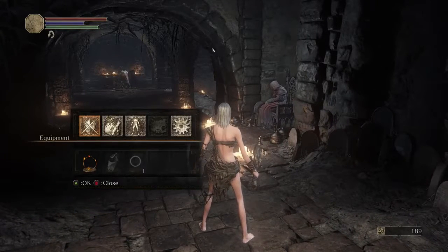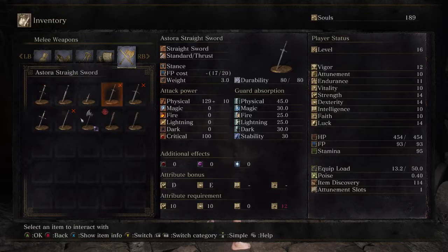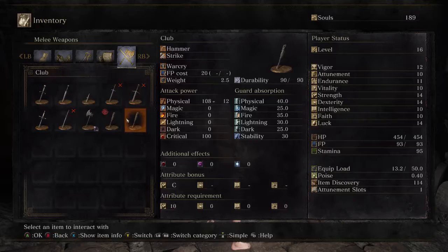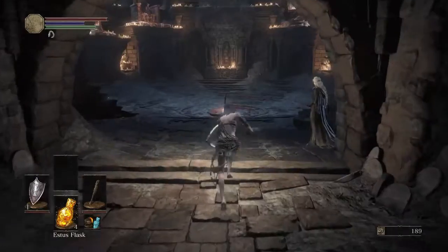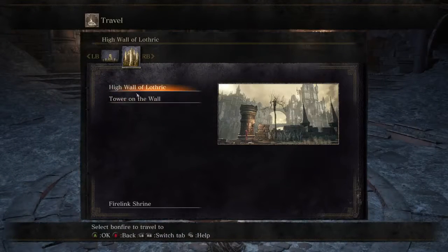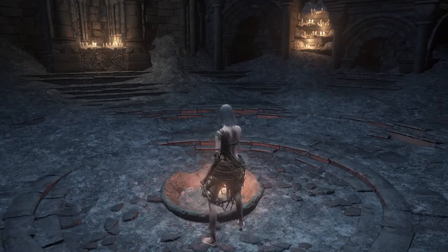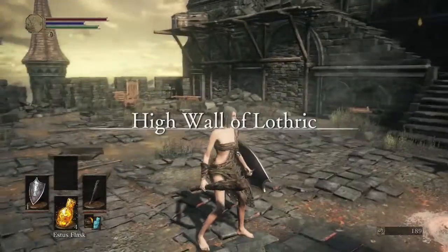Okay, let's see if we have anything to sell. We can sell the club — never mind, we'll do that later, otherwise I'll just waste the souls. Then we will go back to the tower on the wall, not the high wall of Lothric. Hopefully I can kill the fat knight on the first try.